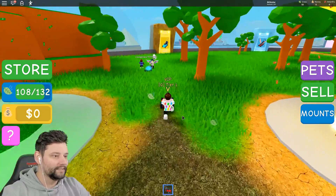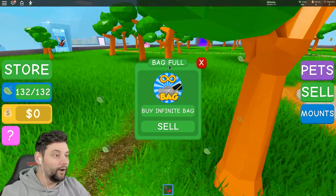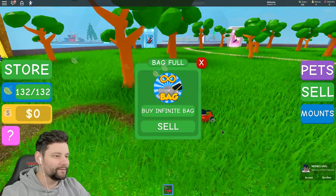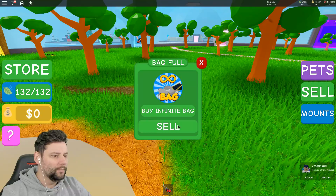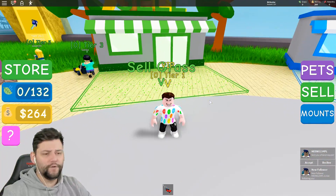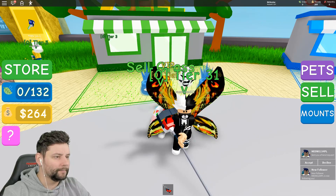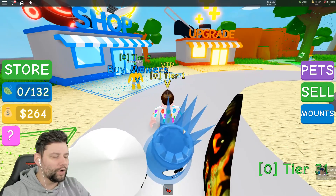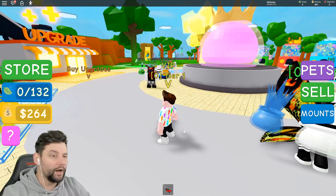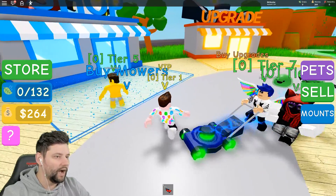Here we go boys. We take it, we fill up our little backpack now of grass. Even though we filled up our backpack, we can still mow the grass, which is kind of hilarious. But let's go sell this. We sold it. We got two, six, four smackaronis. Now with how quick we filled up our capacity there, I think we should really be spending our money on increasing the capacity.